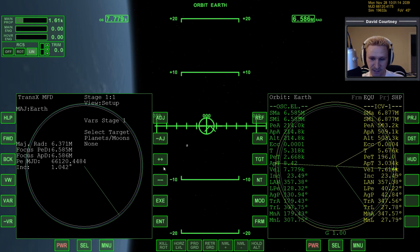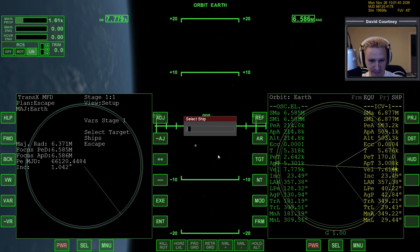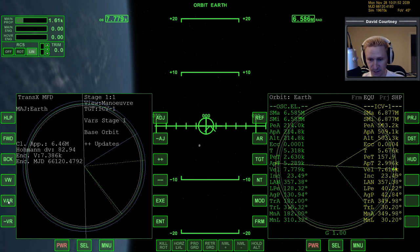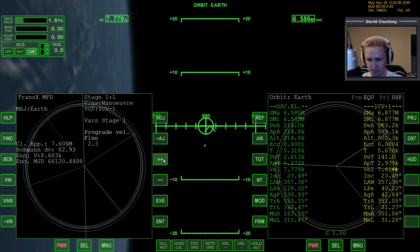For this scenario, we'll take advantage of our tools — we'll use TransX. There's a variety of ways you can do this, but we'll use TransX. I need to switch the setup to target a ship instead of a moon. The ship is called ICV1. Now viewing over to maneuver and turning maneuver mode on. I'm going to do this manually. The course setting is way too much of an adjustment, so I'll go down to fine — putting in enough delta-V to raise one side of my orbit out so that it's as high as the target vessel.